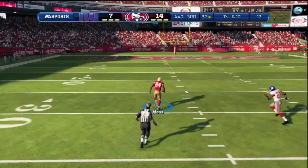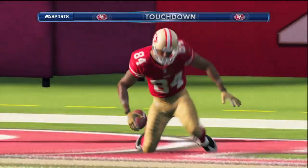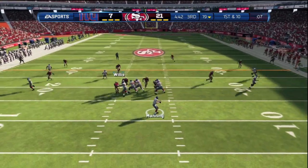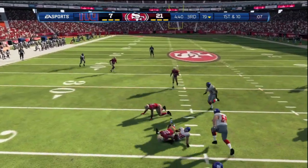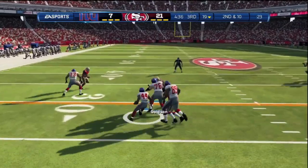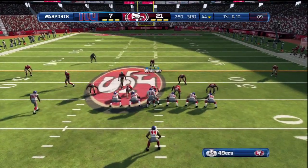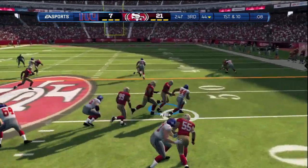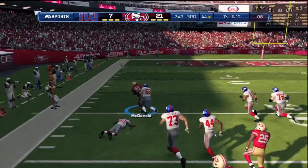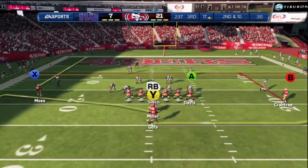Randy Moss is nuts — he's tall, he's just nasty in this game. No more player warping where a guy's leg goes through someone's stomach; I haven't seen that at all. Running seems good. Zone defense doesn't seem as good as last year — man-to-man might be the way to go. Patrick Willis lays someone out, picks up the fumble, but the big man can't make it to the end zone.